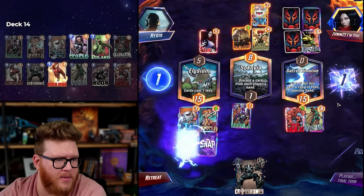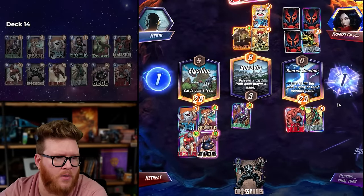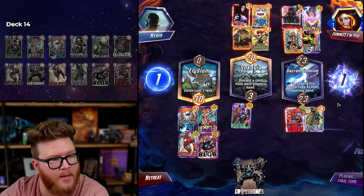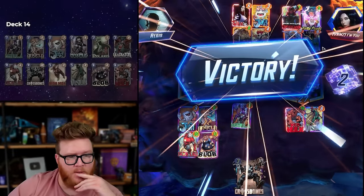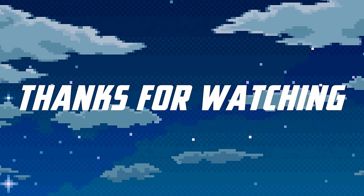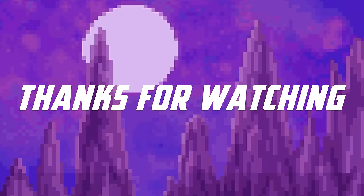Imagine how insane Blob would be if he ate abilities as well — like if he got Iron Man's ongoing effect! Oh my god. They can play a lot of cards. Oh, they just went at the Red Hulk — I like this, especially if there's a Shang-Chi in there. Kitty Pride, Elsa, Kitty, and Shang-Chi — oh Miles! They didn't account for the Vision plus Red Hulk pop-off. It's a big turn — the math just doesn't cover Vision.